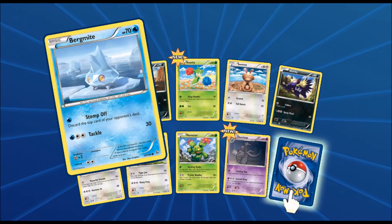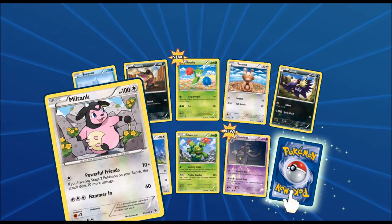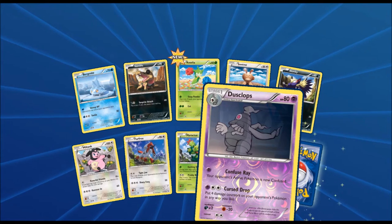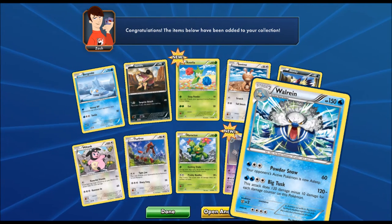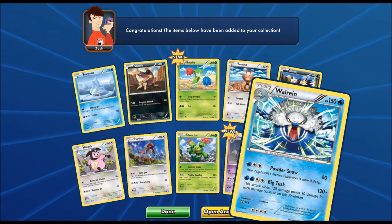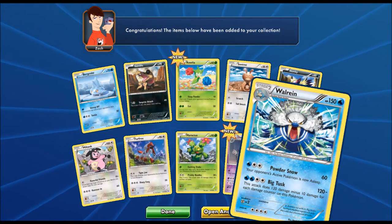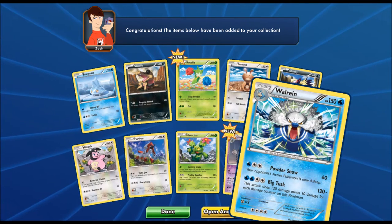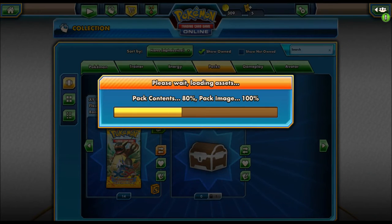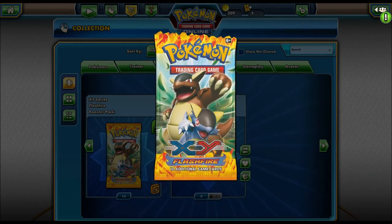Starting off with this pack we got a Bergmite, Sandile, Roselia, Miltank, a Furfrou, another Maractus, a Dusclops, and the final card is a Walrein — looks pretty awesome, got Powder Snow and Big Tusk. That retreat cost of four energy is a bit of a doozy, but overall a really sweet card art. We're almost about halfway done — two more packs and we'll be about halfway through.